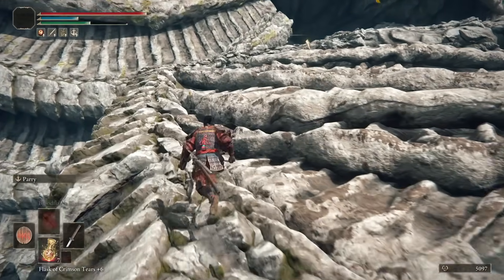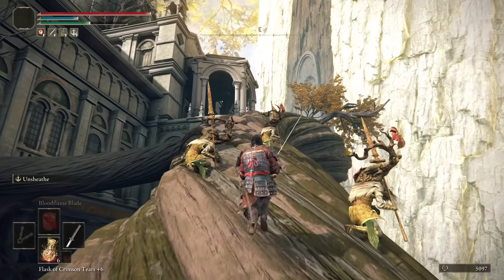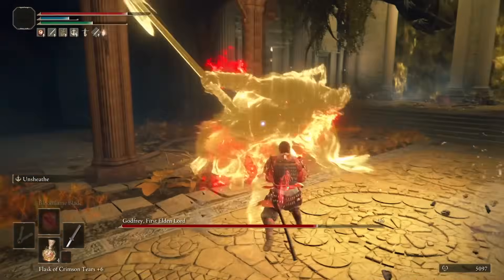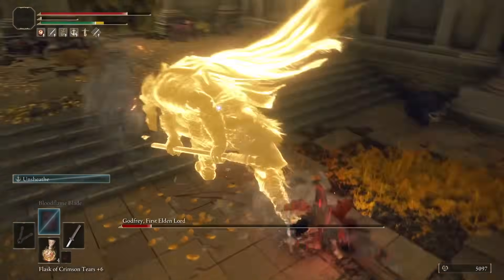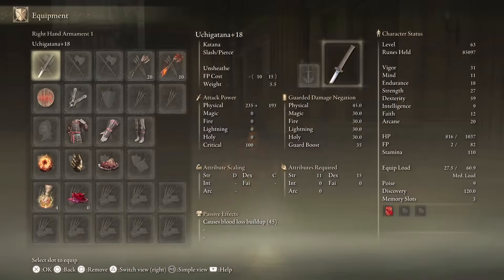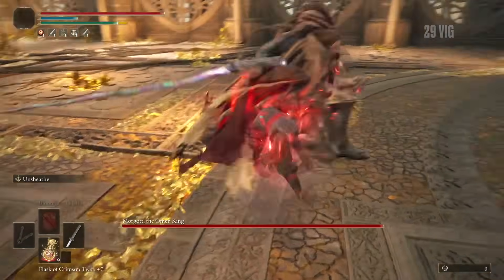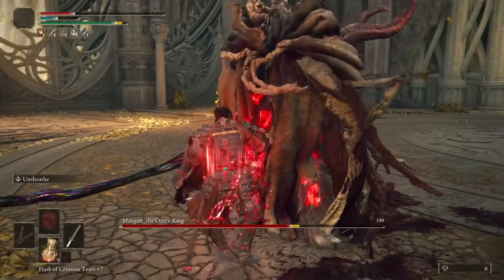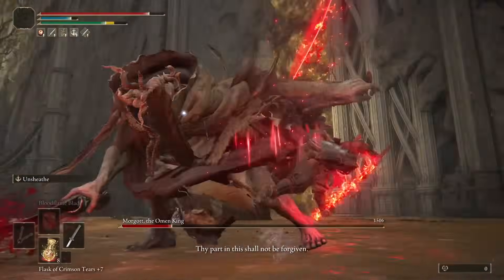Head back to the Roundtable and grab the extra talisman pouch — equip the prosthesis in it, not the heirloom. Speaking of being an idiot, I realized in the edit that I didn't kill the avenue avatar in this run, so you can go back and do that now for some extra runes. Grab the golden seed and head to Godfrey — single R1s between combos for the safest fight here. When he dies, equip the heirloom in your new slot for a total of 15 extra points in Dex. Level up and head to Morgott — this is such a fun fight with the Uchi. Three Unsheaths to stagger, take the riposte, and one more for phase two. From here just wait for an attack with a slow recovery for the final blows.